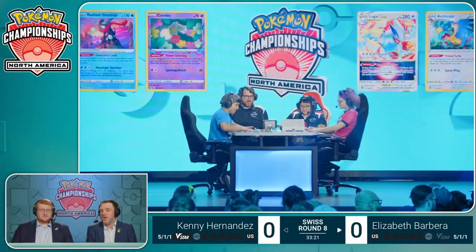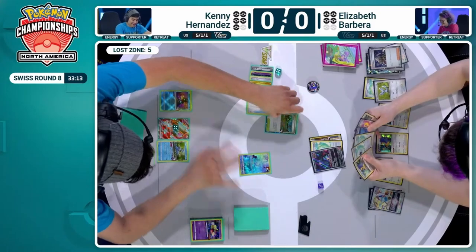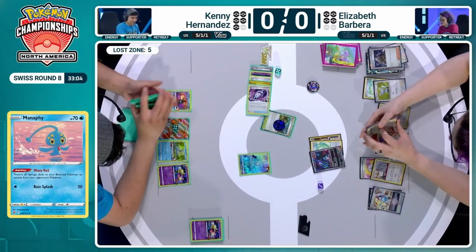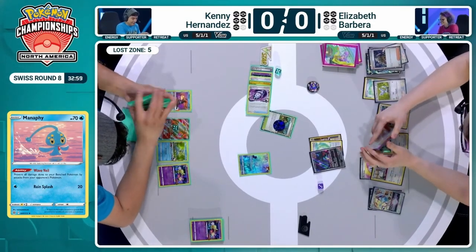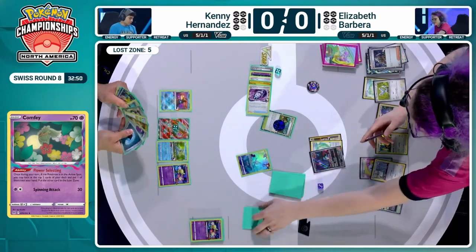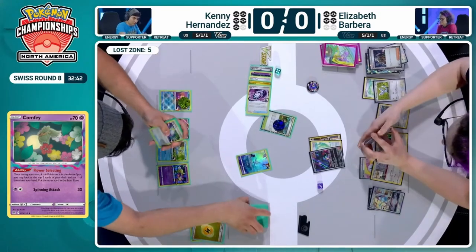There aren't that many cards in the Lost Zone, but it looks like there is a Manaphy heading to the active. The resolution was: the Comfey that was searched by the Artisan was shuffled back into the deck, and a warning was given to Kenny. So now we are seeing Kenny once again search out the Comfey that shouldn't have been searched in the previous turn. That's why Kenny has led out the Manaphy this turn — still a lot of work to do. At five in the Lost Zone, a Colres could get him to Mirage Gate at last.